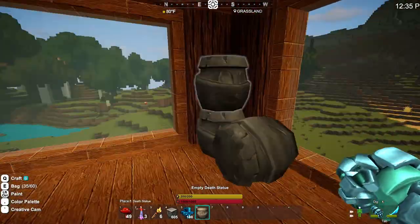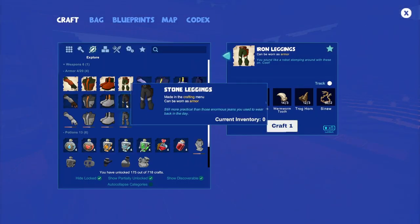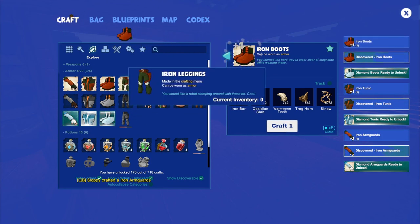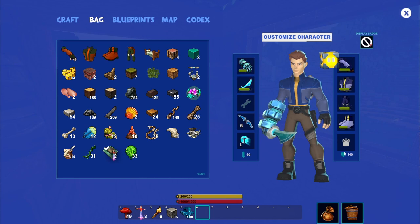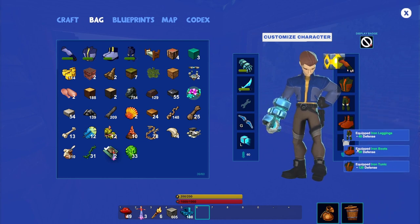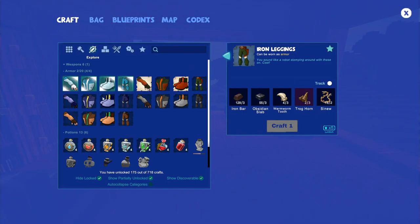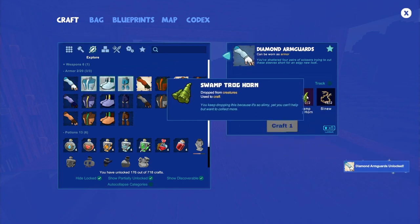First things first, let's add to our strangely ever-growing collection. And then let's do something that can make this collection stop growing. Here is all of our iron armor — it is super cool. Right now we're at 140 defense. Let's find out: 200! It literally doubled. That is spectacular. That makes me feel so much better. For the diamond armor, we actually need the swamp troghorns — lava stones and swamp troghorns. That's actually very achievable.